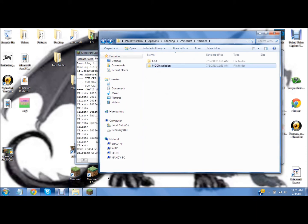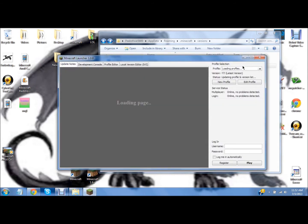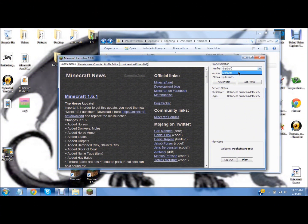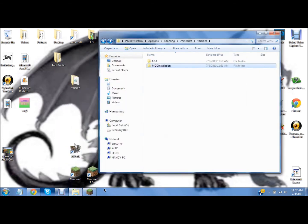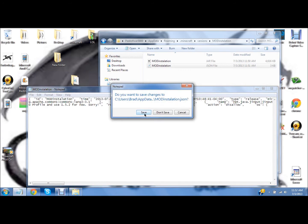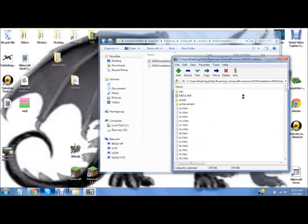Now if I go ahead and go to the launcher and reopen it, it should pop up in the versions — and it's not, which is really annoying. I am using Windows 7, so maybe if I edit this a little.